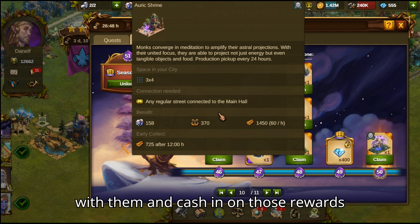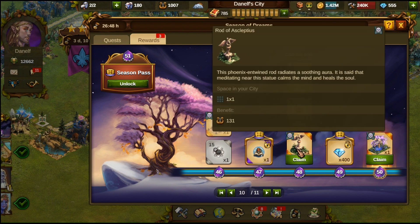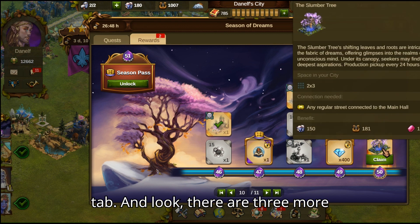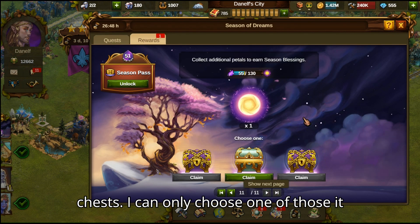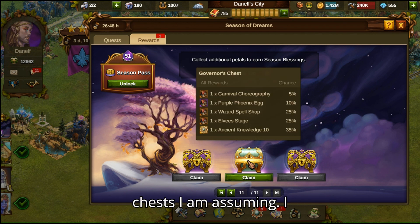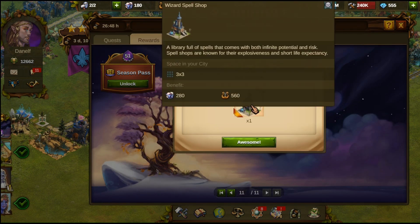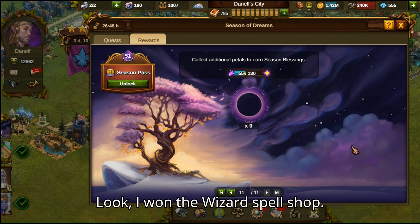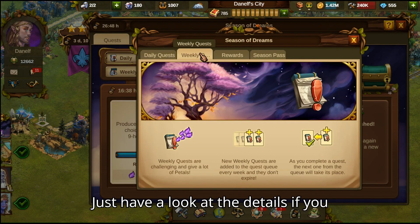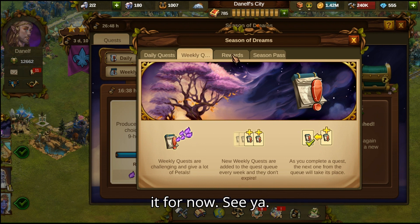Here I am at the end of the rewards tab and look — there are three more chests. I can only choose one of those. Had I collected more petals, I could have won all three chests. I'll just click on this chest then — yay! Look, I won the Wizard's Spell Shop, one of my favorite buildings. Have a look at the details if you want to participate next time. That's it for now, see ya!